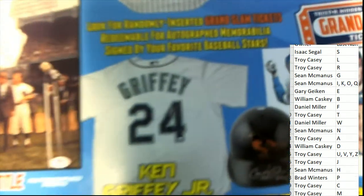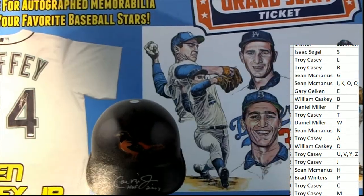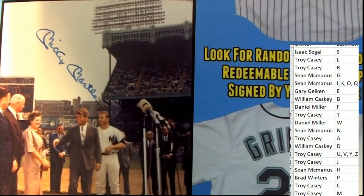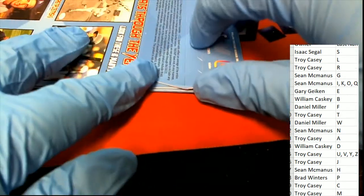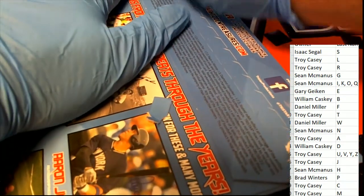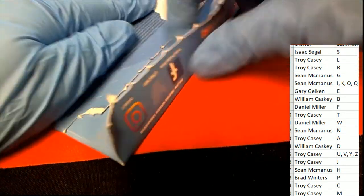What's it going to be coming out of here? K for Kofax — Sean has K. M for Mantle. W for Williams. T for Trout. This just looks like a great break to be into. J for Judge. This just looks like a great break.